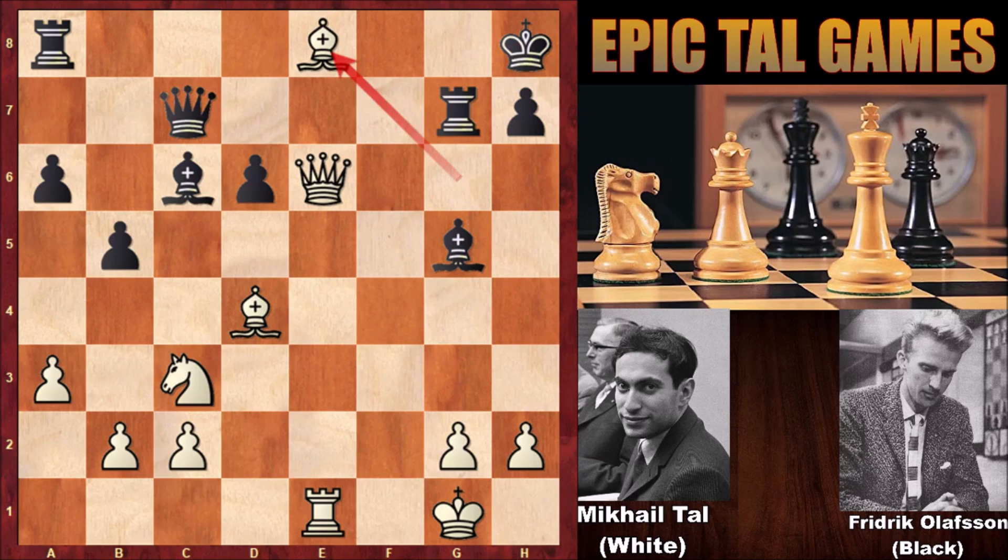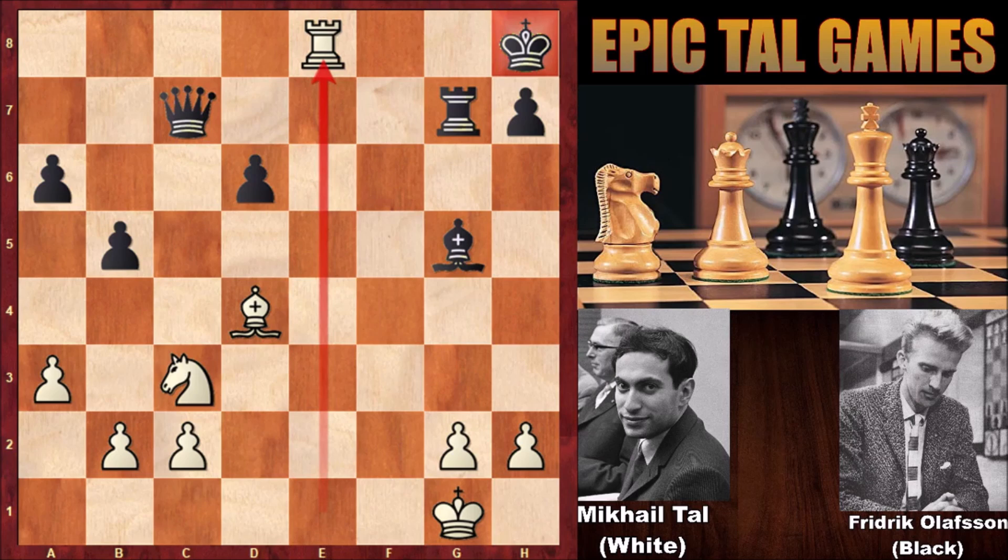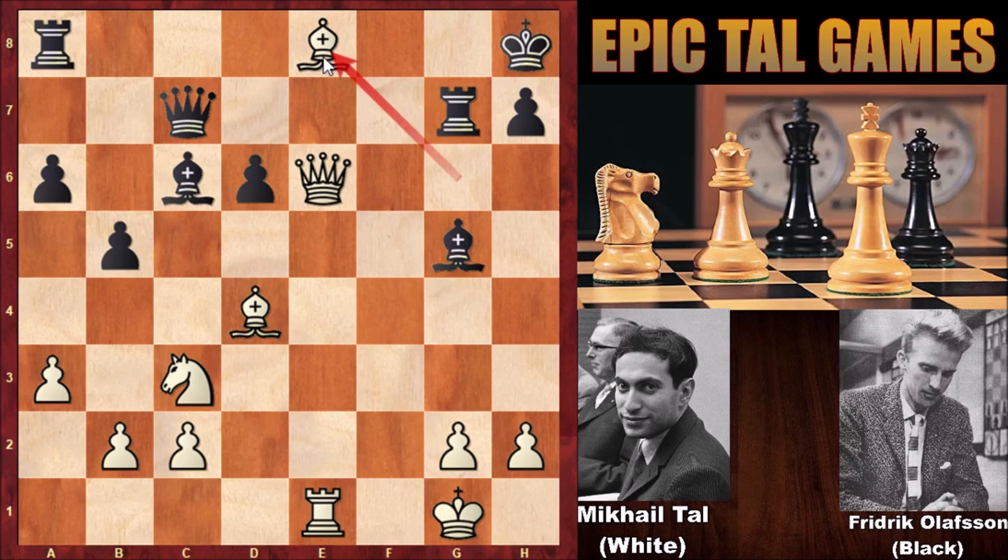Of course black is not accepting the sacrifice, because this is not truly a sacrifice — if capturing the bishop, simply capturing the rook wins. Sacrificing the queen leads to rook takes on e8, checkmate. The rook is pinned and can't go back. If capturing the bishop with the bishop, it is the same: queen takes bishop, rook takes queen, rook takes rook — checkmate. So instead, black pushed the pawn, and Tal captured the bishop — queen takes on c6, and knight to e4.